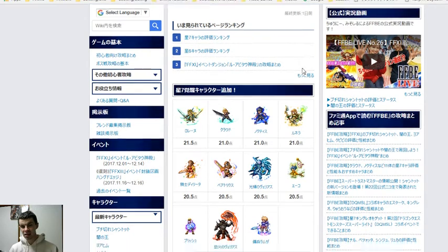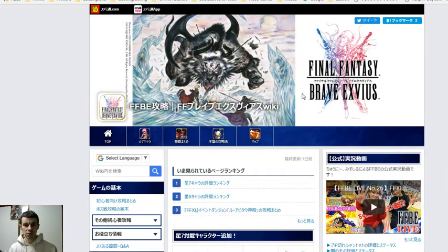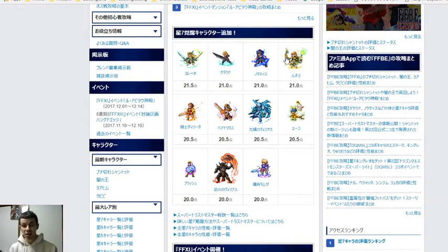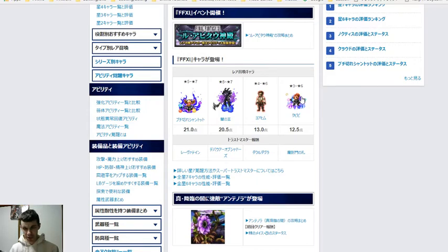Now the other site that I think gives particular front page numbers worth really thinking about is Famitsu. And when you think about Famitsu as opposed to Altima — I think Altima is the worst just because it is user ratings and you can clearly see what they are doing. But Famitsu, I think, is a little bit more grounded in reality. Just a little bit though.